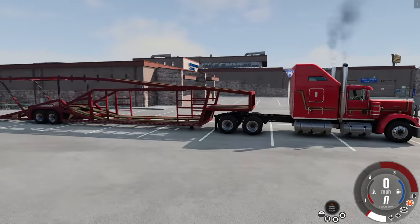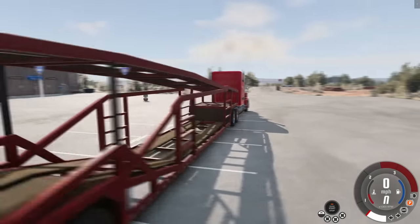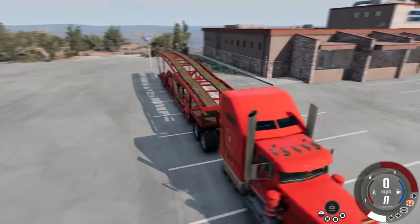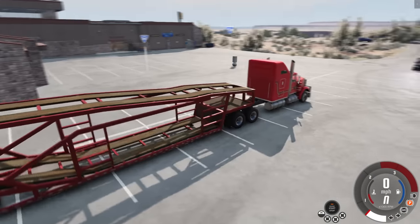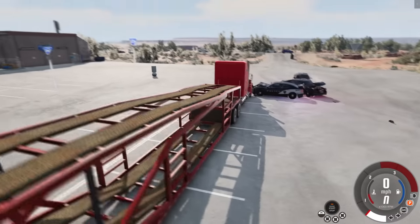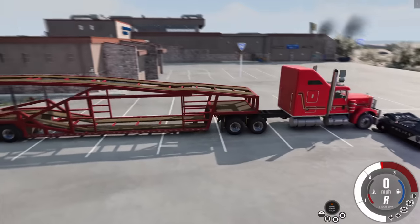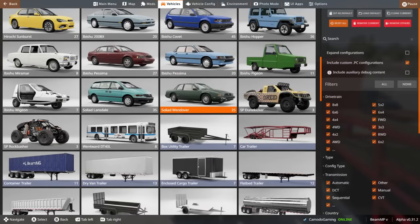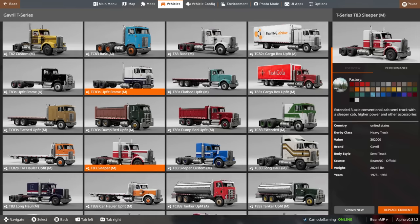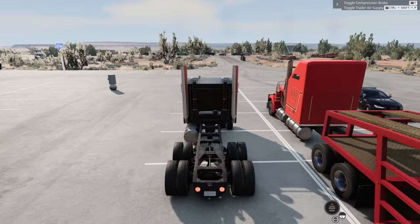All hooked up and ready to go again. The trailer legs do work — you can activate and release them. It is fully functional; I want to emphasize that this thing actually works — it's not just 'spawn stuff on the trailer.' Here come the police again. You guys can go away until I load up some more vehicles.